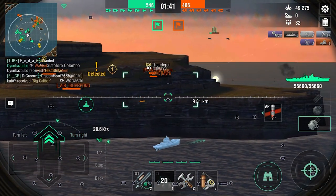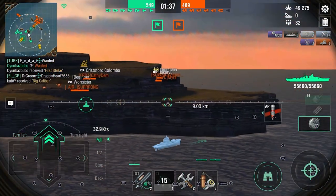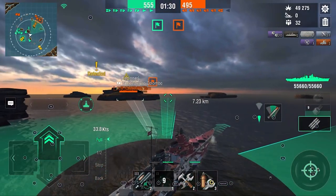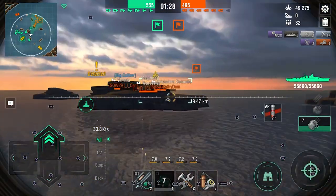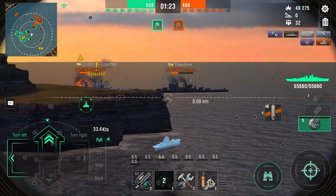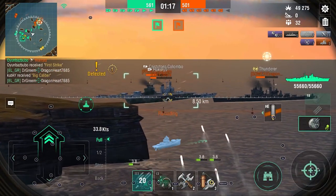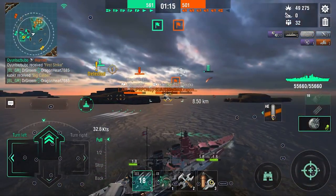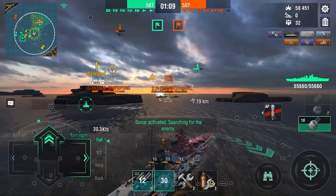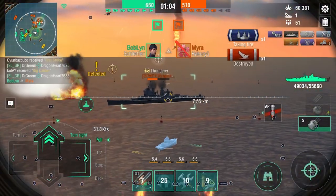That is the CV — the Kurfurst. We will try our best to lob over, but unfortunately it doesn't happen. The enemy team is now realizing what's going to happen and we are almost in secondary range. You can see we're hitting the Worcester and the Thunderer. The Colombo will try to answer me, but look who pops up right there — that's the CV again. Of course we're going to shoot at him. It doesn't take much from a Schlieffen because of the firepower, so the Kurfurst goes down quick, and now our team is going to be in the lead.